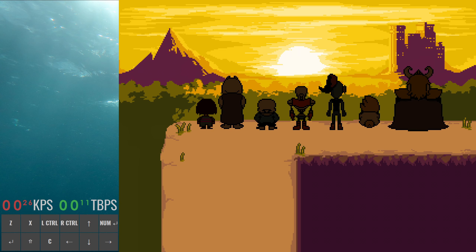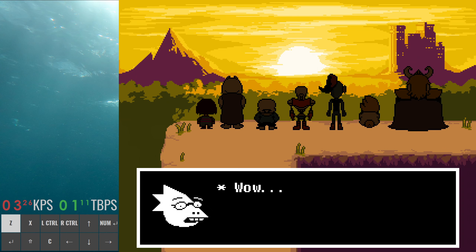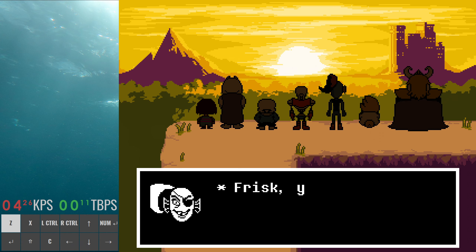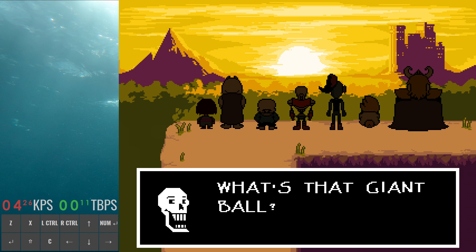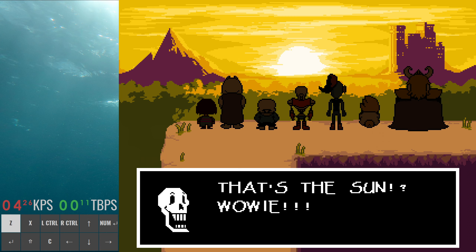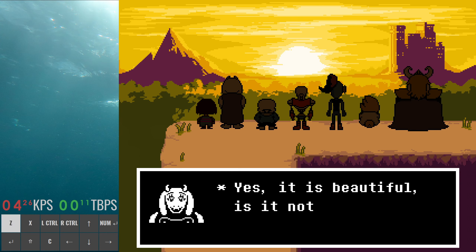With that, the rest of the run is pretty standard — you just do the normal True Pacifist ending. You get to here and end your run where you'd end any other True Pacifist run. Thanks a lot for checking out this guide. If you have any questions you can contact me on Discord, or you can join the Undertale Speedrunning community Discord — there are a lot of people there who can help you out.